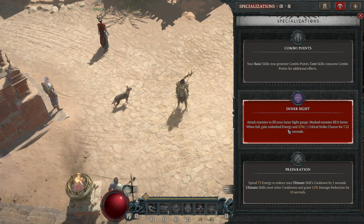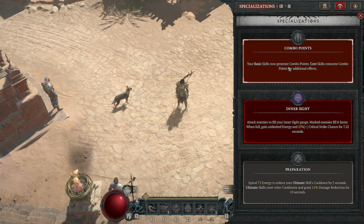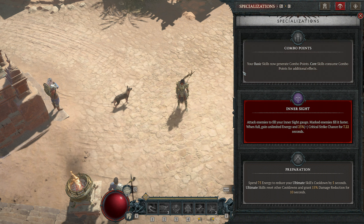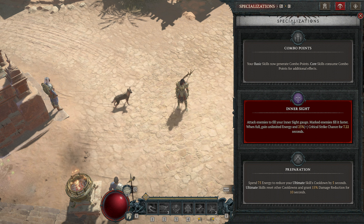We also get a critical strike chance for that time and some other benefits that come from the paragon board. I know combo points is generally stronger and you reach higher damage ceilings, so if you're looking for the absolute highest damage build with a rogue then this might not be for you. But if you're looking for something that is fun, a bit different, and still very viable for farming and doing tier 100 nightmare dungeons, then stay and enjoy.